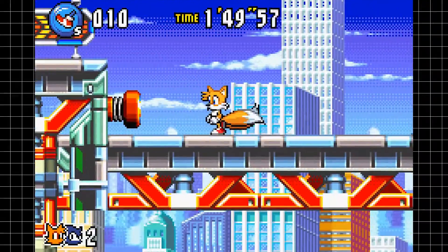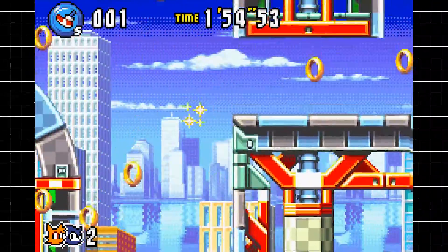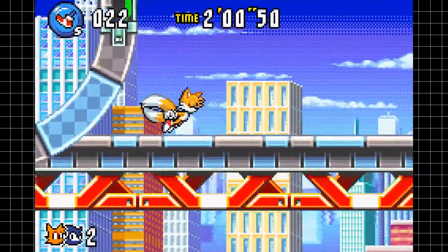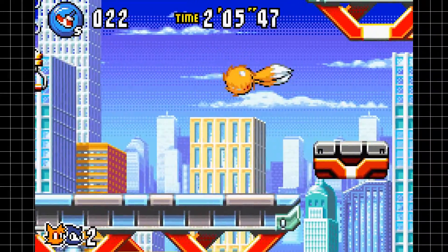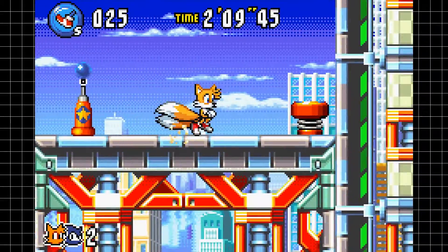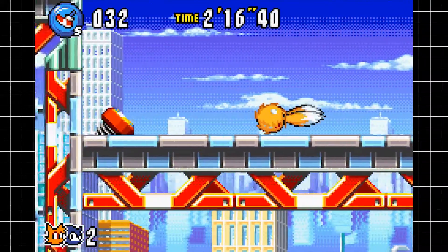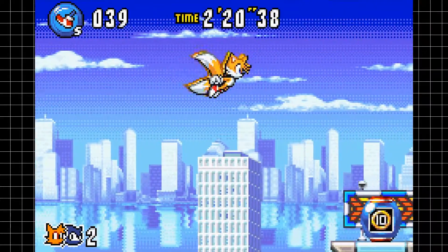I would honestly prefer it if all the Chao were out in the open that any character could pick up, and you just need to find the right route to grab them. Personally, I would have preferred it if we didn't even have to collect the Chao at all. While I prefer collecting the Chao to the special keys in Sonic Advance 2, I still think there's just too much of a roundabout method to get the Chaos Emeralds, and I don't want the Chaos Emeralds to be a chore.